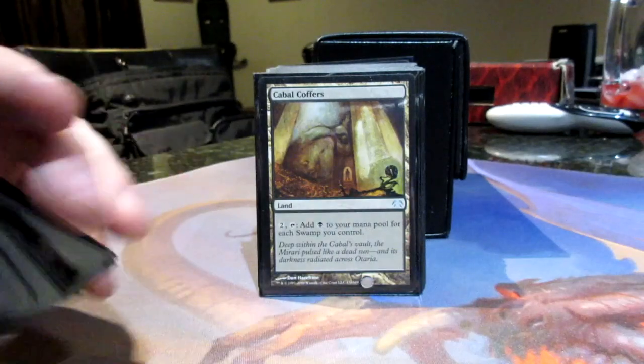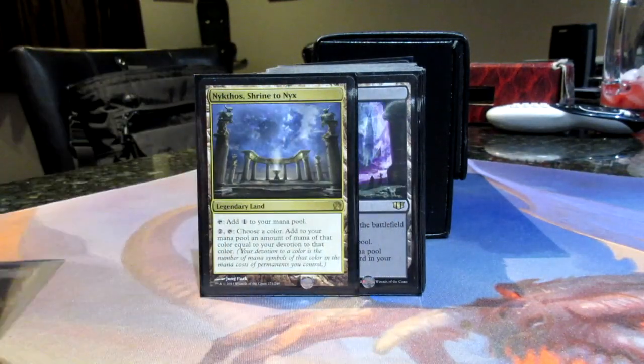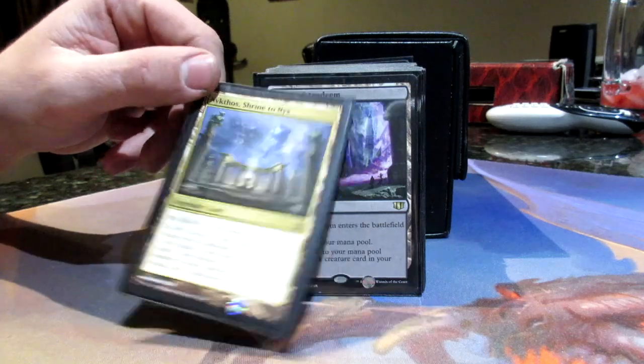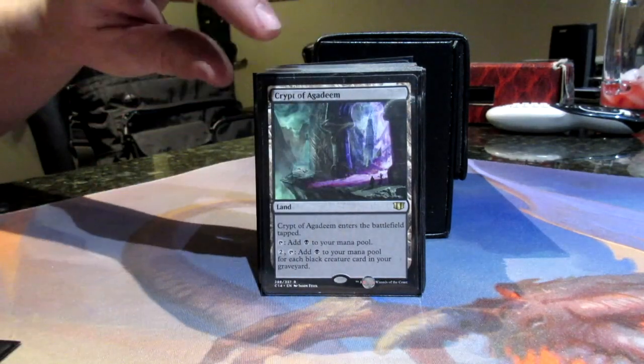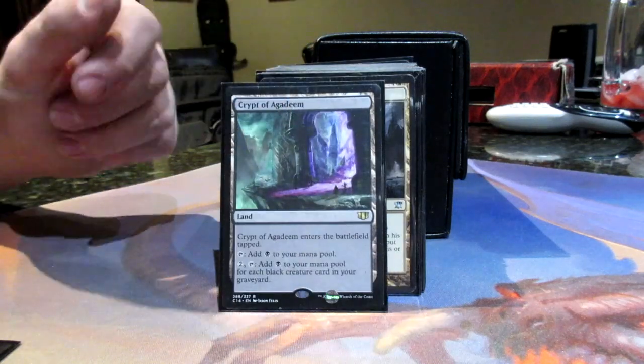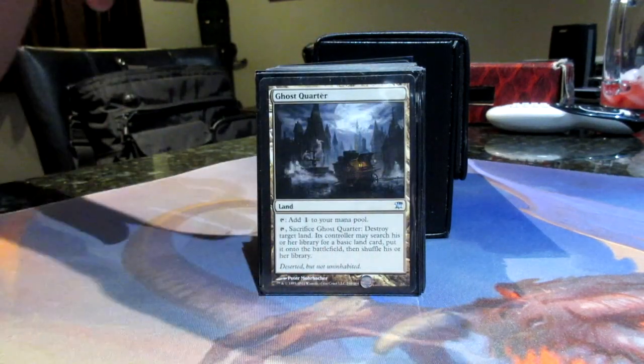There's 26 Swamps, Cabal Coffers — great for boosting up that mana — and Nyxos, which is going to get you a lot of mana too. These are all big mana producers, and Crypts: you're going to get a lot of creatures in the yard, you want to get tons of zombies in and then splash them all back, so these can do a lot for you.